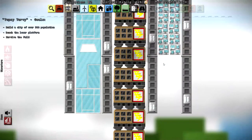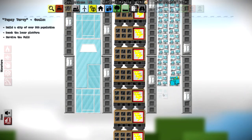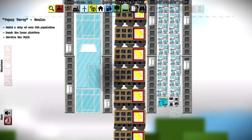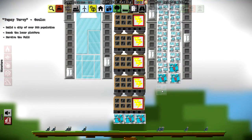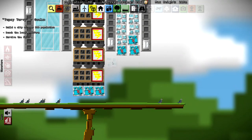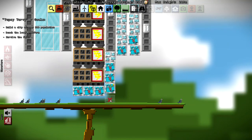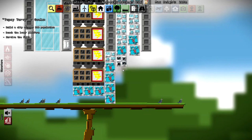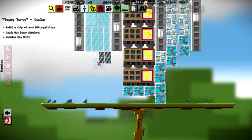Let's go ahead and build this up as well. We're at 86 people so far — that's not good. We're going to need a lot more homes to hit 500. Those elevators are just a tad too long so let's line this with houses. Can we squeeze one more in here? Perfect — that's exactly what I want. Then we'll go ahead and put housing over here.